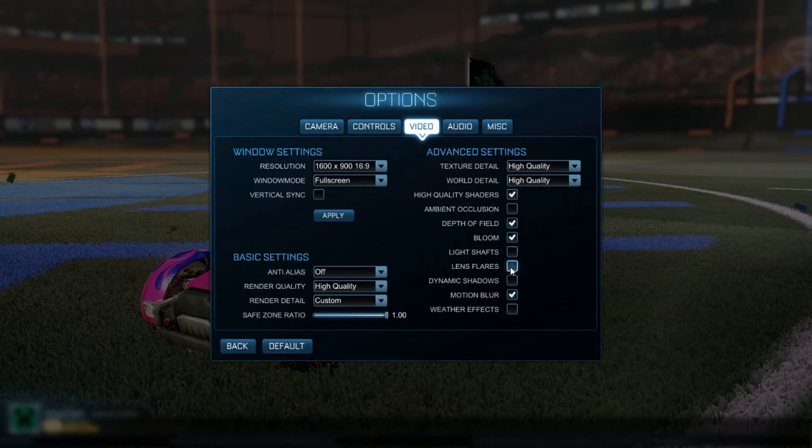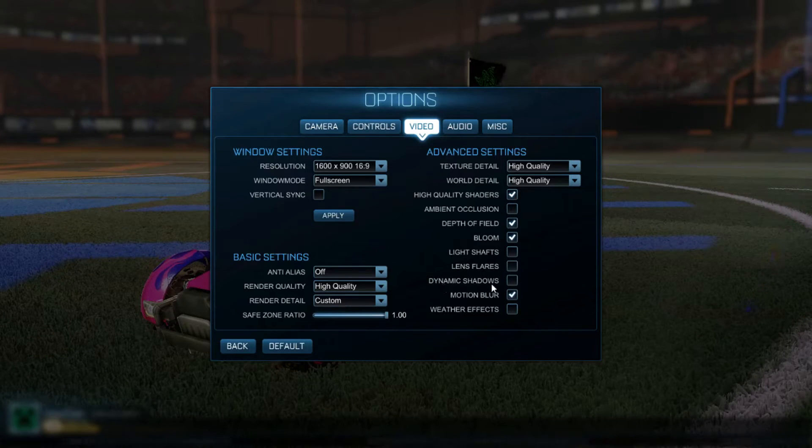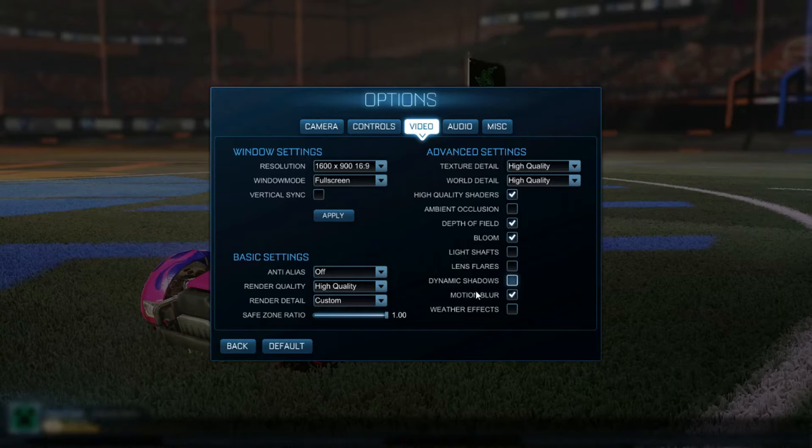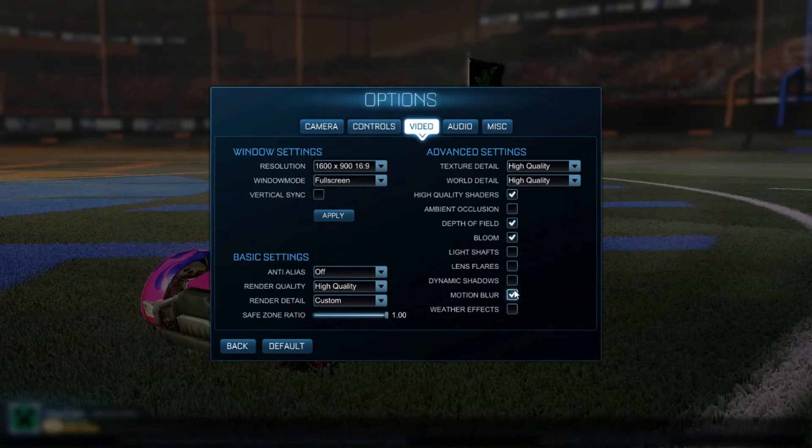Just disable lens flares. Dynamic shadows are pretty much like ambient occlusion, just that they move. And motion blur — if you have a pretty bad computer, have this disabled. Motion blur is pretty self-explanatory.